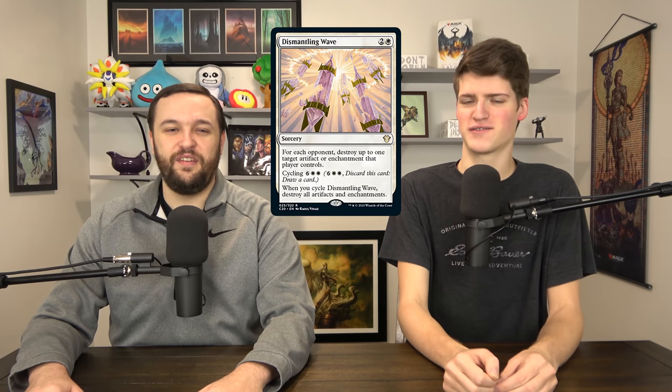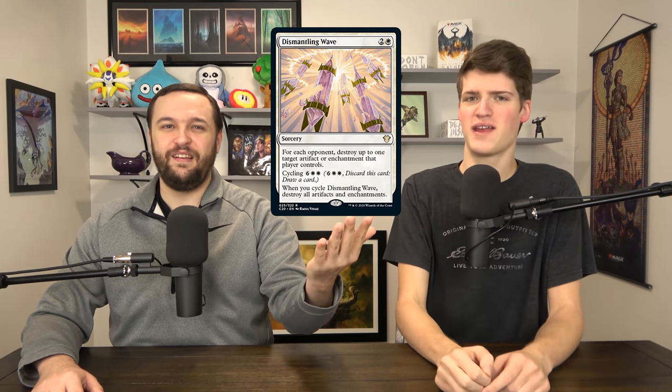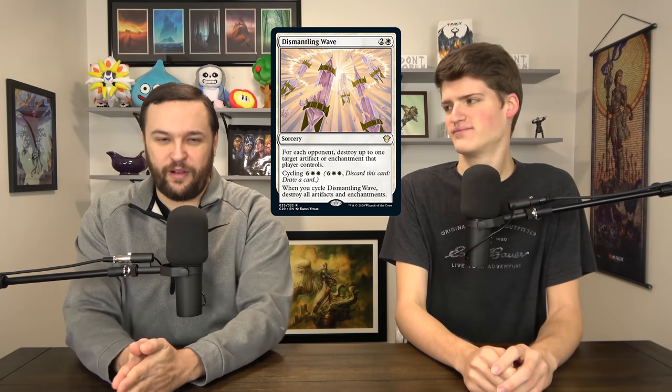We were sad because there are a lot of white cards we put on our per-set top cards, but when it came to this list, they just don't make it because all the other colors have better stuff. It's like Mangara — great card, cool card, great for white. Keeper of the Core didn't make it either. Those are amazing white cards, great for white — and that's sad. I don't want white cards to be great for white; I want white cards to be great for Magic. Do you want more Smothering Tithes or more Mangaras? I want something in between. Dismantling Wave is a perfect example of that middle ground.